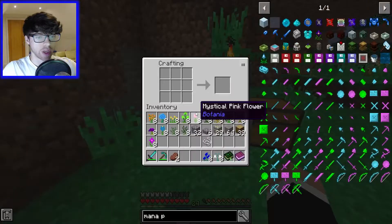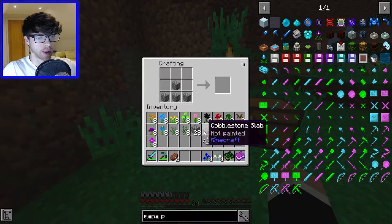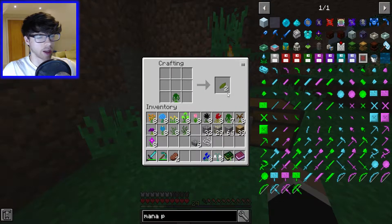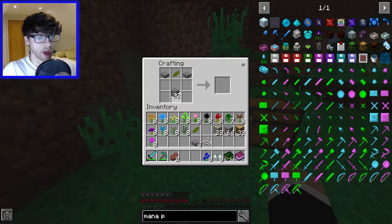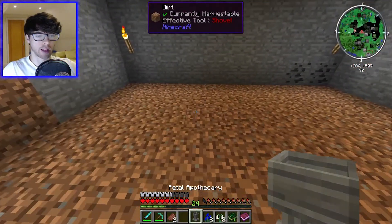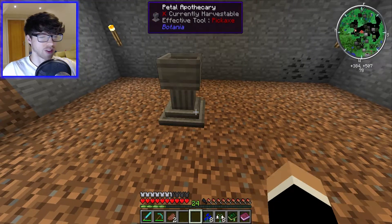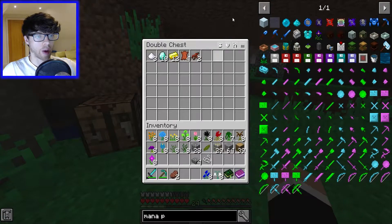So we've got everything we need to start with. I will need to make another cut to get some stuff for the baubles, but for the time being I think it goes like that. Green flower — I don't think I need many greens, so we'll do that. One of them there, two of them, and there we go — that makes the Petal Apothecary, which is one of the most needed things. Oh wait, I need water, don't I? I completely forgot about that.